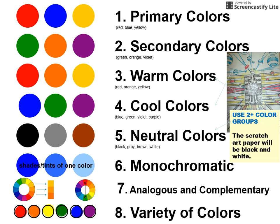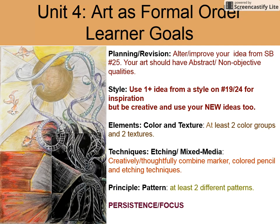Make sure you're using at least two different color groups. We will have the black and white of the scratch art paper, but in addition to that you need at least two color groups — you should know what they're called, where they are, and what colors are in them. You can find the learner goals on Schoology under Unit 4 Summative. Right now we're working with color groups, texture, and creating patterns. This is a mixed media project — colored pencil and then etching today — using inspiration from one of the styles you learned about on page 19, and bringing something unique and creative that's your own.